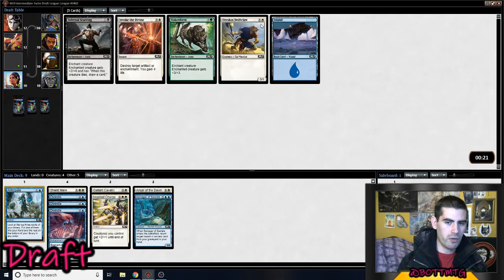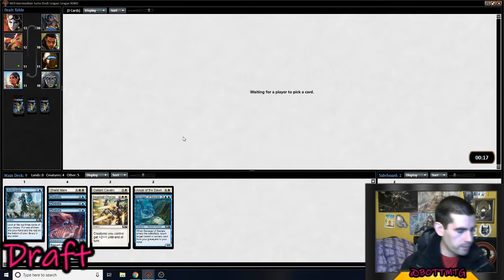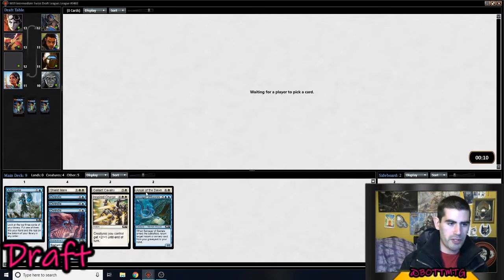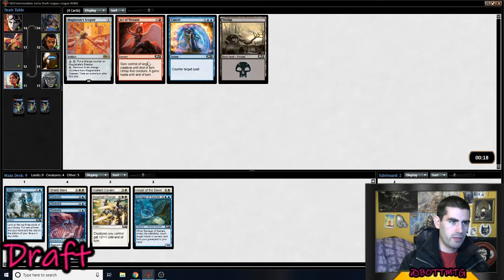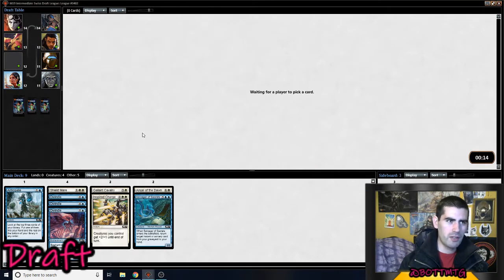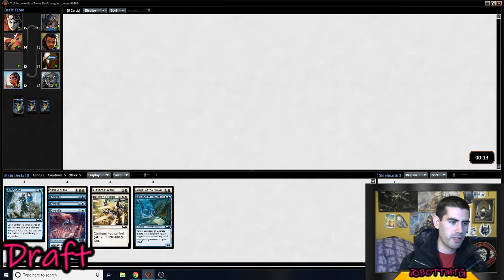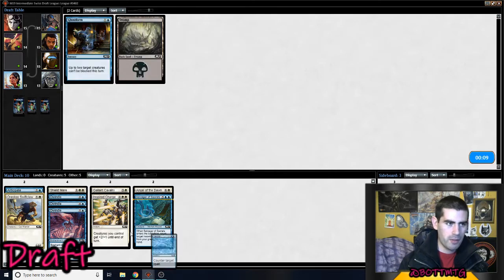Sideboard Invoke the Divine or Swift Claw — I think I'll take the Invoke the Divine. Although the Swift Claw goes with the Inspired Charge and Angel of Dawn, it is a 1/1. There's a lot of 1/1s flowing around — Omen Speaker. We've got the Swift Claw anyway, put it in there for now. Probably start the Cancel. A lot of three drops though — although that's better than a lot of four drops.